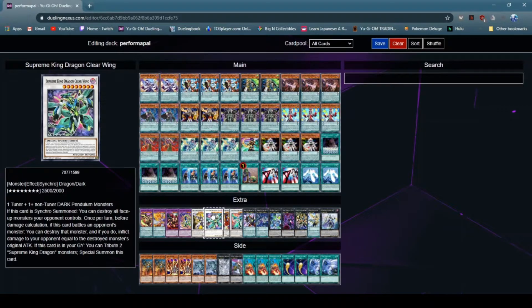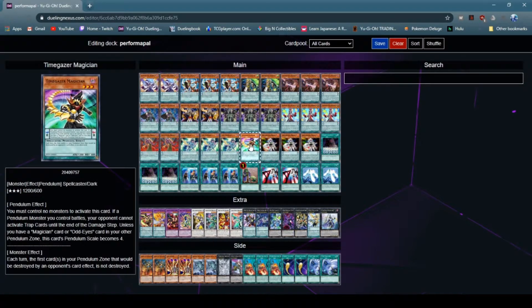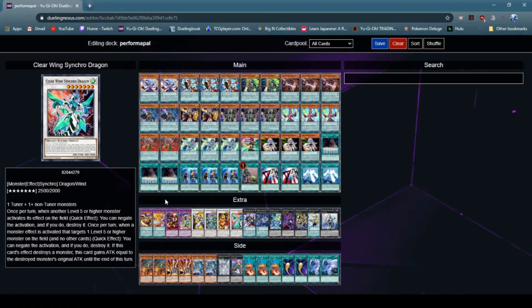From Zark you can also bring out Dark Wyrm or Supreme King Dragon OddEyes. Next off, OddEyes Meteor Burst Dragon — it allows you to special summon monsters in your Pendulum Zone. It doesn't come up too often, but if you set your scales with PerformaPal Celestial Magician and Timegazer Magician — because Timegazer Magician says unless you have a Magician or OddEyes card in your other Pendulum Zone, its Pendulum Scale becomes four — it allows you to special summon Timegazer or Pendulum Sorcerer and then easily reset your Pendulum scales. Clear Wing is another requirement for Zark, and it allows you to negate level five or higher effects.